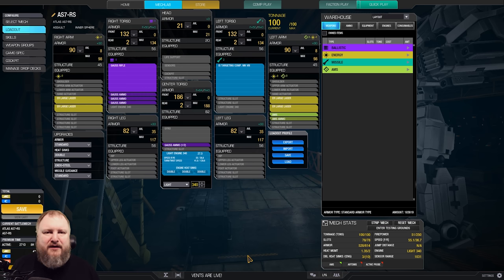Now let's look at the armor. Let's say somebody trades back at you: 186 center torso, 132 side torso, 90 on the arms, and then you get to the structure. This thing is insanely tanky. You can trade at extreme range really, really nicely. So this is going to be a fun mech to play.